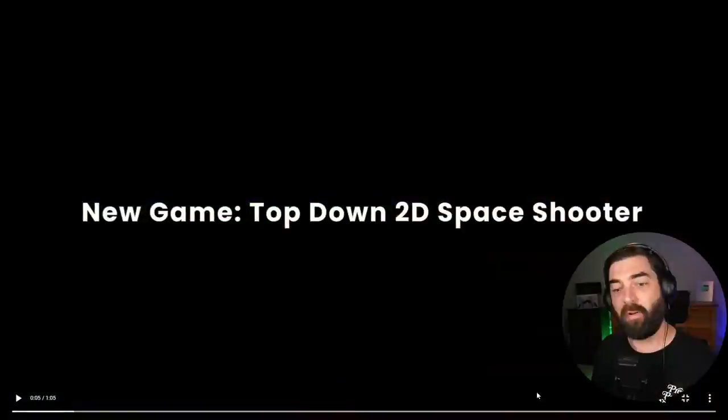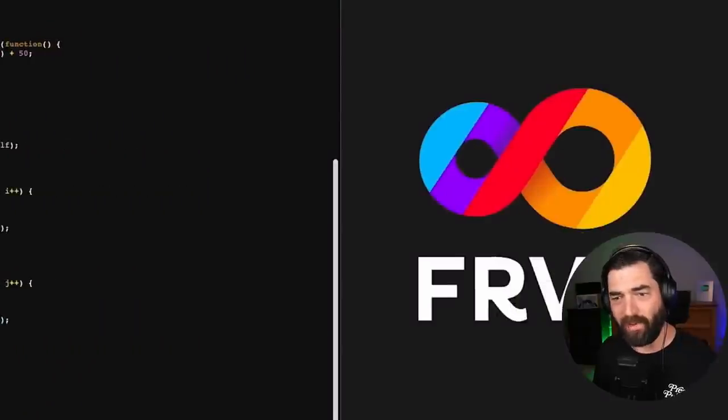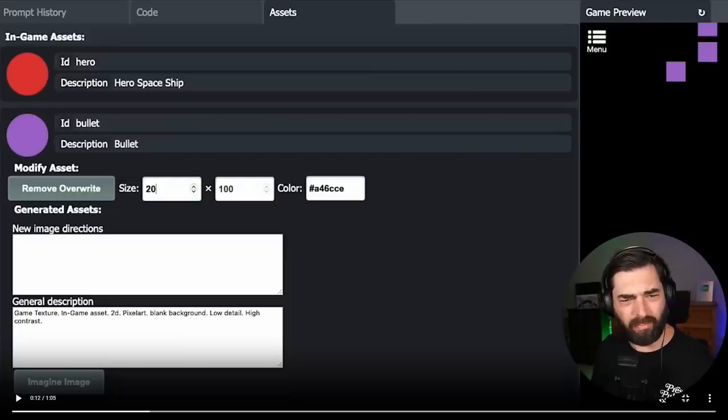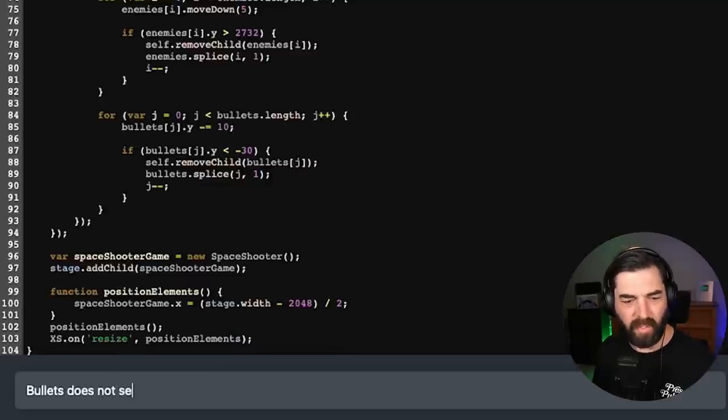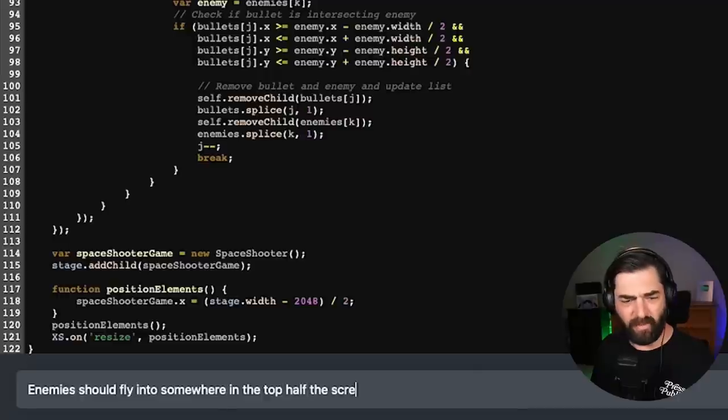I recently came across a demo for a product by a company called FRVR. It's a company that claims you can do a text prompt to video game. Another example here: top-down 2D space shooter. And this just writes out the entire code for the game. They have a playable space shooter, they modify some of the stuff with the bullets, and you can see it changed the bullets. They had a prompt at the bottom — 'bullets do not seem to do anything when hitting enemies' — and it fixes that.